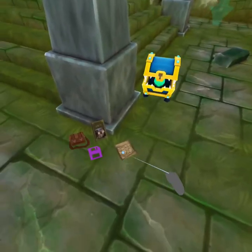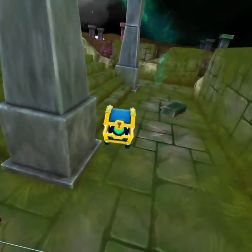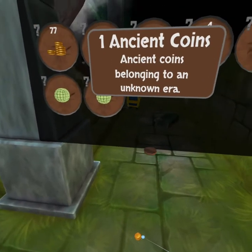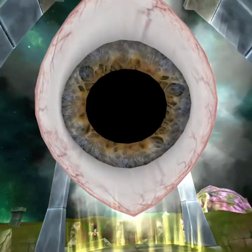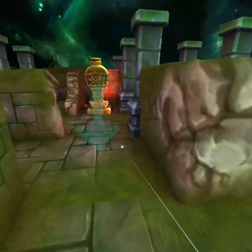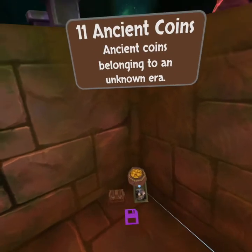I wanted to take a picture of the eyeball. Here comes another map piece and we can break this — 17 ancient coins. Should we feed this guy one more time? He's so cute, he's like a little chest dog. I see some more coins so we might as well go collect them. 11 ancient coins.